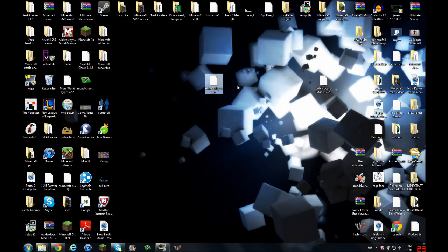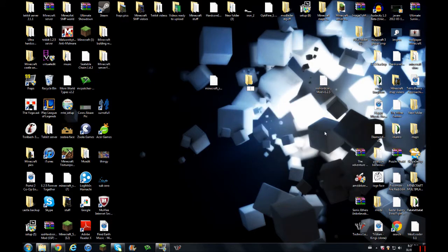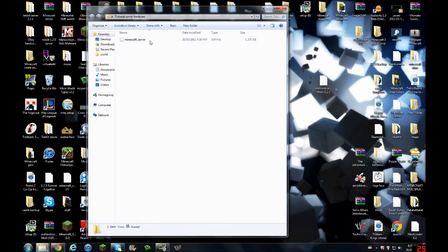What you're going to need is a new folder. I'm going to call this one Tutorial Server Hardcore. Now, you just place this minecraftserver.jar into there. Don't use the exe if you want to install mods. Okay, there we go. So we have this here.